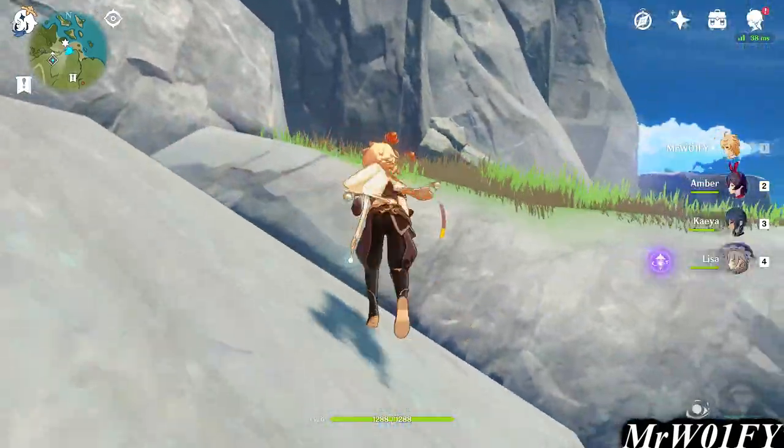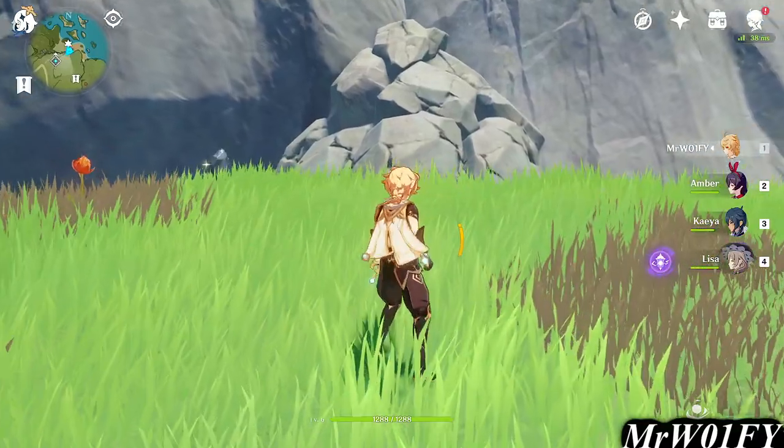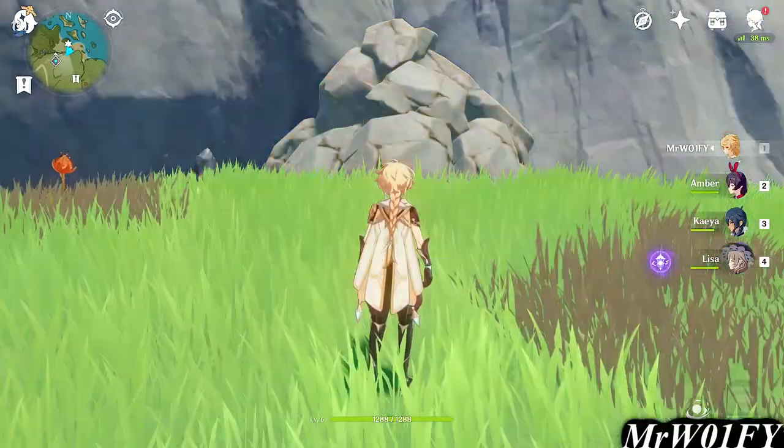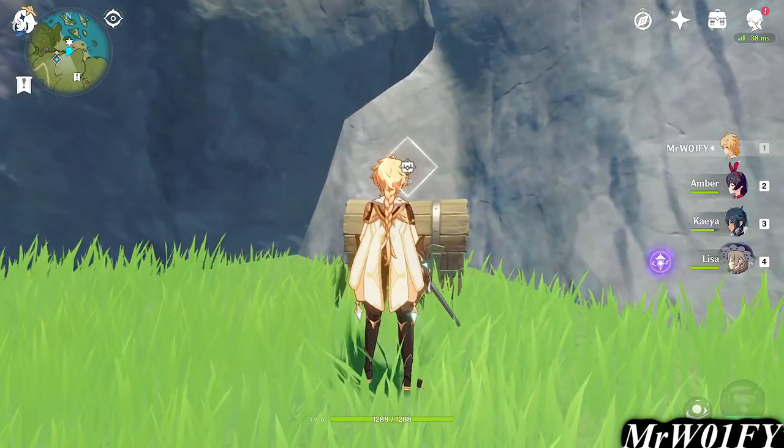Using your elemental sight — which is Middle Mouse on PC, or L1 and right on the D-pad on console — will sometimes reveal hidden areas which can also conceal chests. Just be sure to check these before you leave and grab your freebies on the way out.